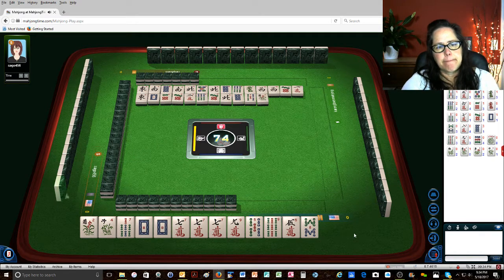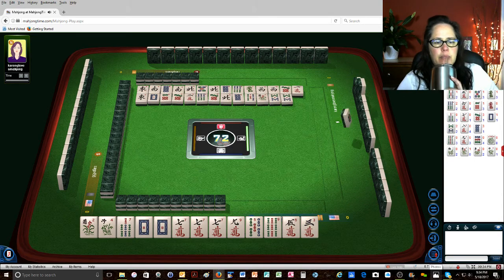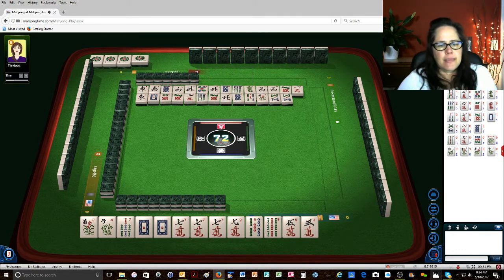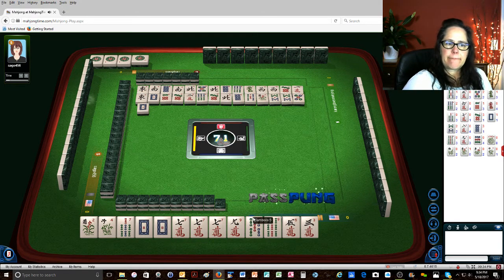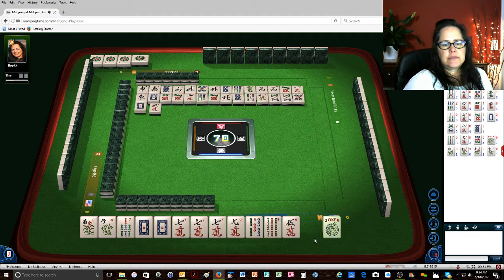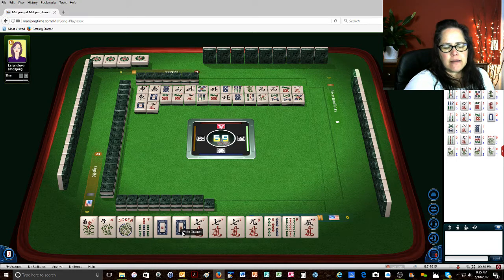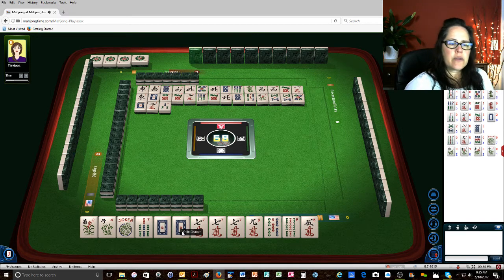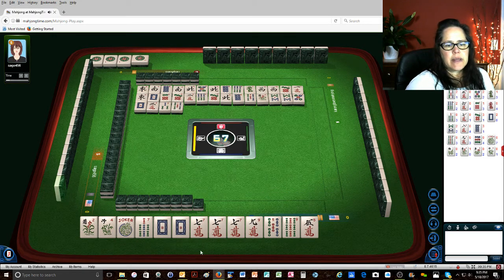Orchid. 8 bamboos. 1 dot. Kong. 5 dots. White dragon — oh no. Either hand is going to require 2 jokers for the white dragon, whether we go for the 5-7-7-9 and get rid of the flowers, or whether we go with the flowers in like numbers. Either way we're going to need jokers.